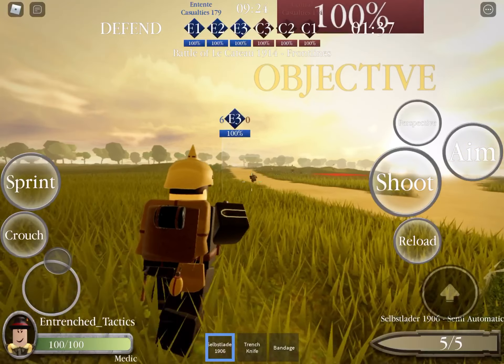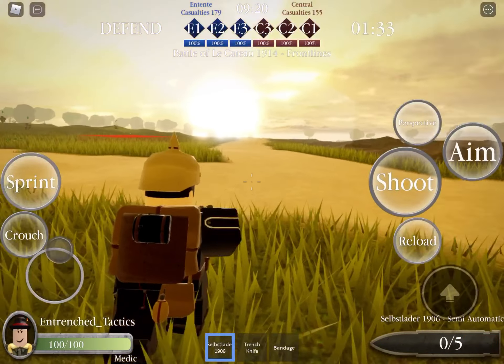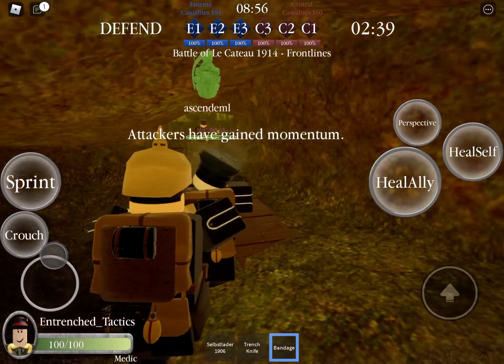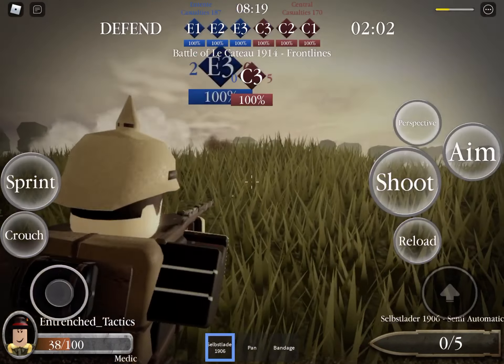The Medic comes equipped with a semi-automatic self-loading rifle, a random melee weapon, and of course, bandages. The bandages can be used to heal your allies or yourself. This class has 100 health.